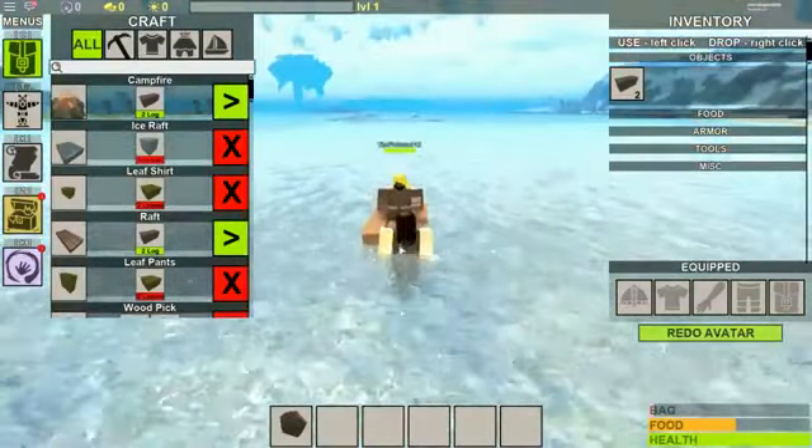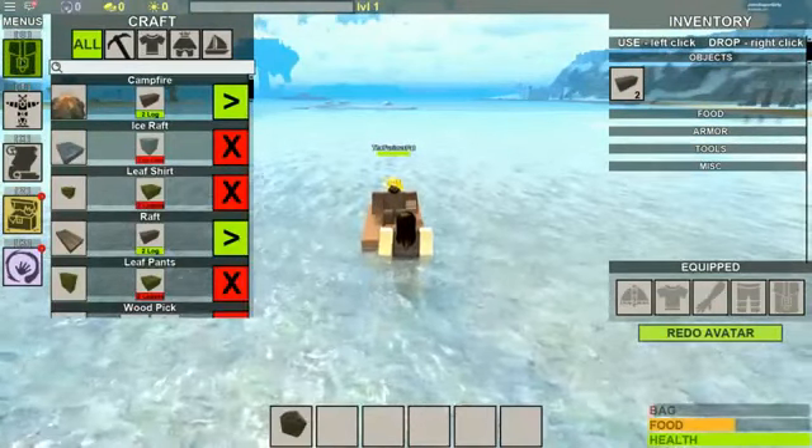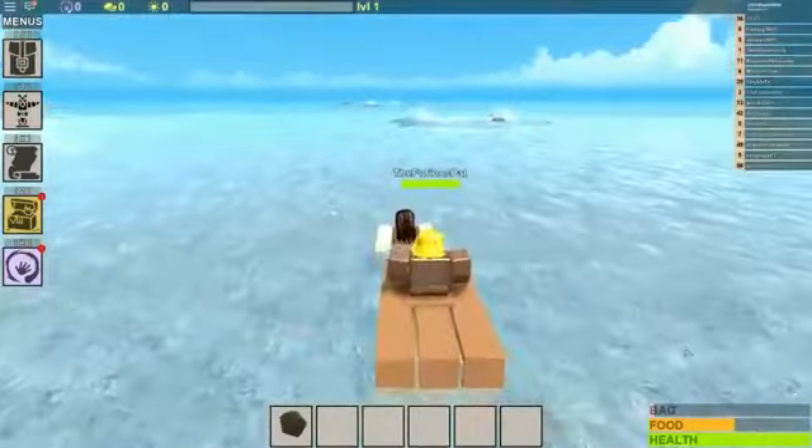Hold on, I'm trying to get it down. So I can put a raft down, right? I can't do it while I'm on a raft. Swim back. Let's just go to the islands.